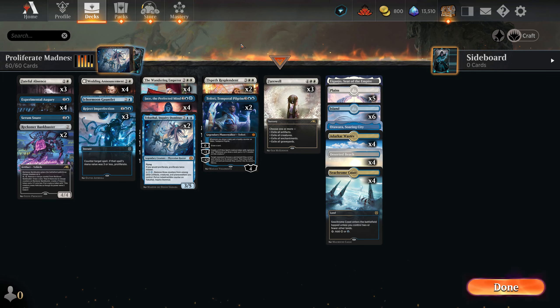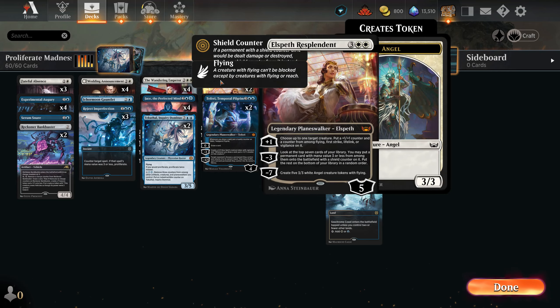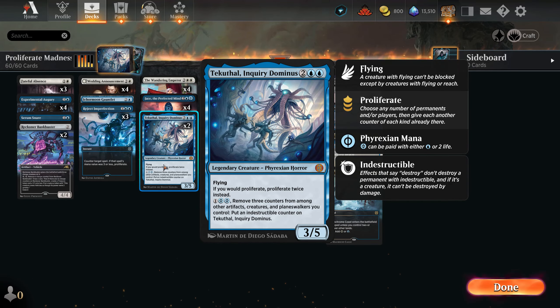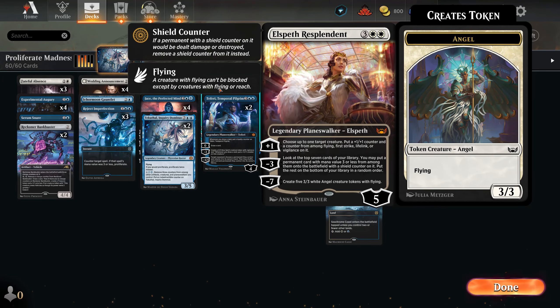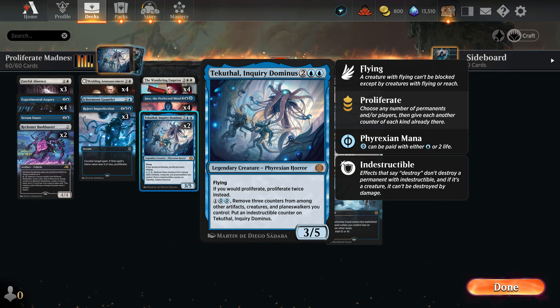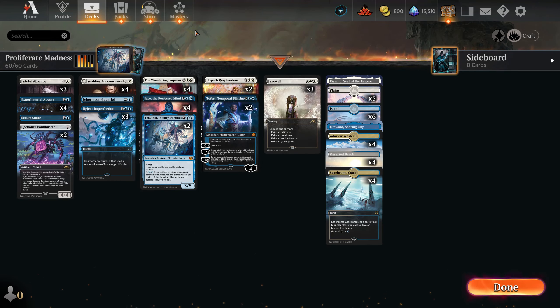I changed the deck a little bit during recording because I decided that Elspeth is actually the planeswalker that makes the horror scary. When you give it lifelink and it's indestructible, your opponent cannot get rid of it. When you put on vigilance and lifelink counters, the game is kind of over for them unless they have an exile effect — that was my thinking.